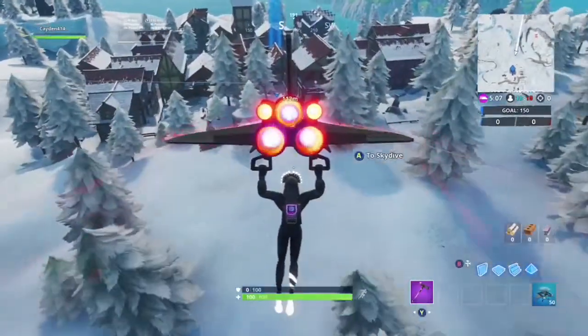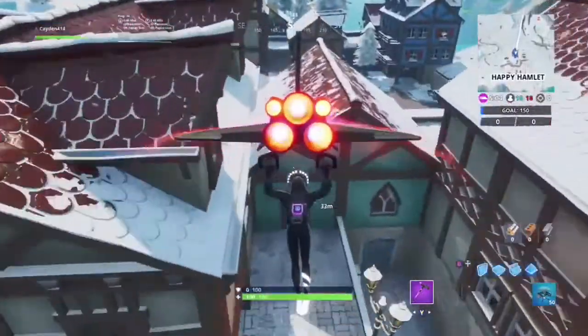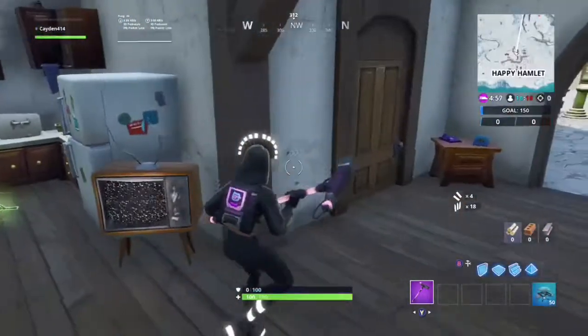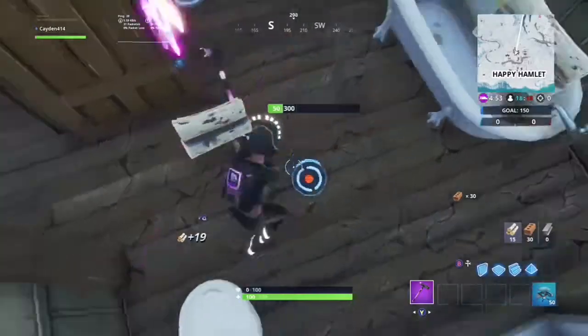4.60 is accessible by using the Sign Spinner Emote in front of Happy Oink Restaurant. It's over here in Happy Hamlet. If you just follow the same glide path that I took, there's a door right there, and then it's like a floor below, I believe.